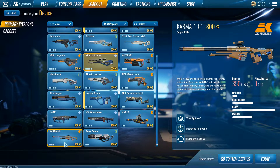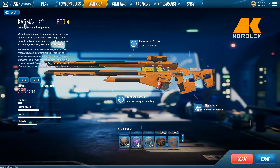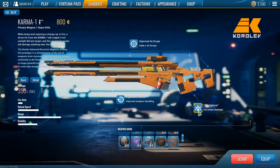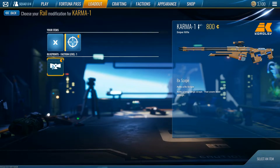The next B tier weapon is the Karma. This is pretty obvious — it's definitely the best 800 weapon in the game, if not the only viable one. Splinter is optional and will make it an explosion, basically guaranteeing a hit. It does the same damage on a direct hit, but it's good for guaranteeing. However you lose one mag size, so if you reload a lot I would say run Improved 4x and Ergonomic Stock.